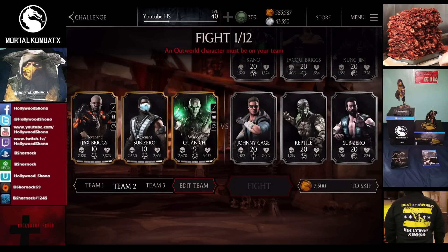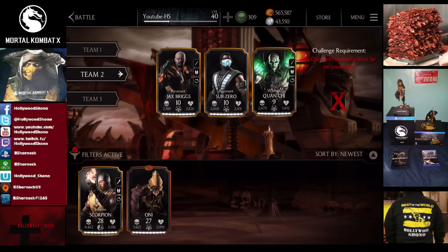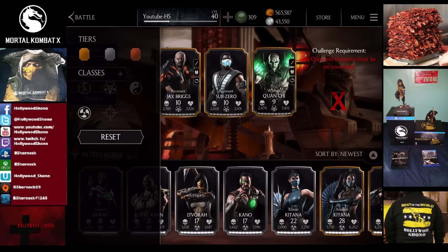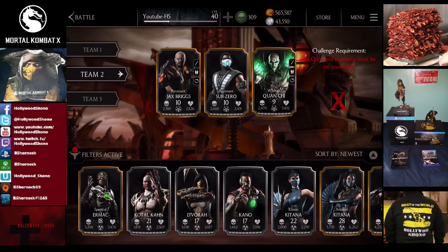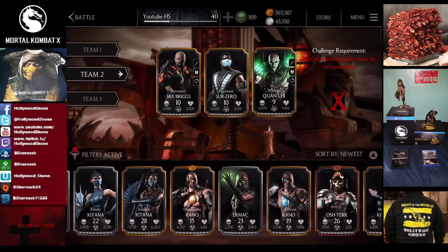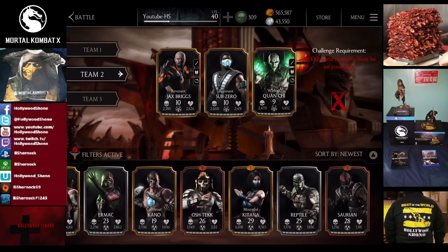In the fourth challenge, an Outworld character must be on your team. To show off the Outworld cards — granted I don't have all of them — but to give you an idea of some cards available, you can use Ermac, Kotal Kahn, D'Vorah, Kano, Kitana, Ash-Tak, and Sareena also count as well, as well as Reptile.